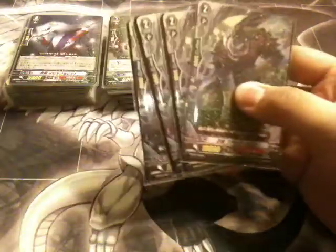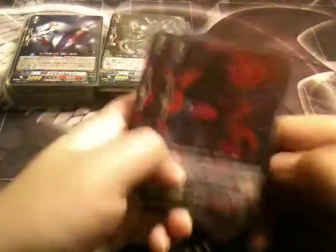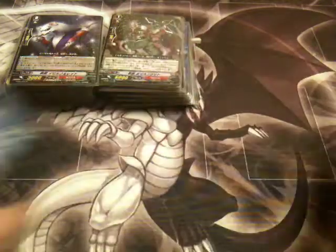For the grade 2 lineup, you get four Stealth Beast Bloody Mist — it's your generic 10k beater. It's like a palette swap from Chigasumi from Nubatama, but this card's pretty cool. Four Stealth Dragon Cursed Breath — he's an 8k with a cool effect too, but I'll explain all these effects later.